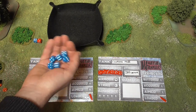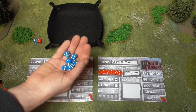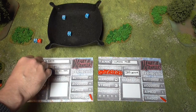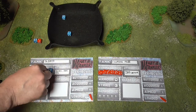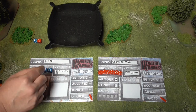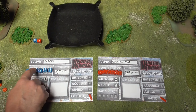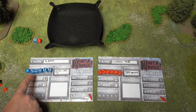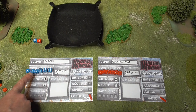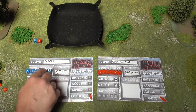For each tank's turn, they roll their hand of command dice — you start with six each. Rolling the dice, we've got a one, a three, a four, a five and two sixes. One is a drive dice, two is an acquisition dice, three is aim, four is shoot, and five is reload. The sixes are wild dice that can be changed. To fire at a target you haven't seen yet, you need an acquisition dice, then aim, then fire, then reload.